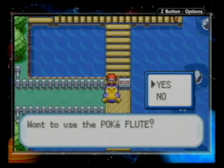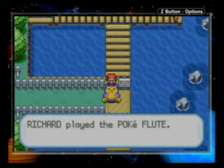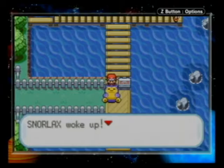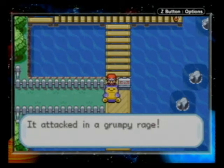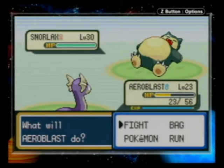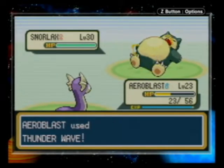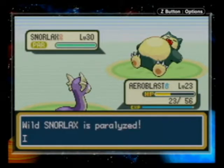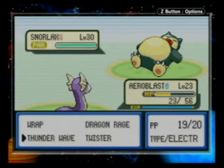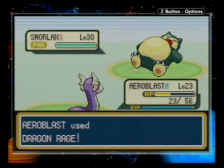Want to use the Pokeflute? Play the Pokeflute. Snorlax woke up — it attacked in a grumpy rage. This is Snorlax! There's only two in the game, so if you want one, get it here. Now, I'm not going to be using this on my team. I do not want to capture it either. I thought about it last episode, about catching this thing, but now I don't think I need to catch it at all.